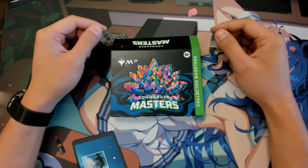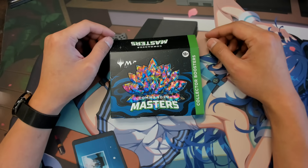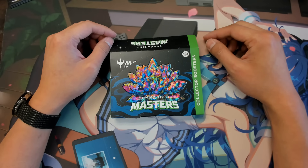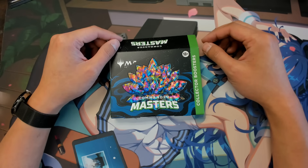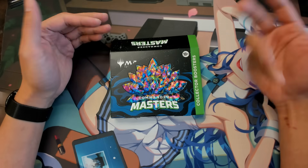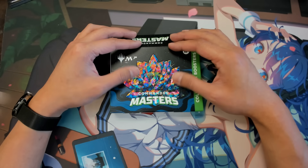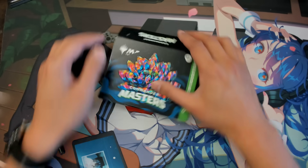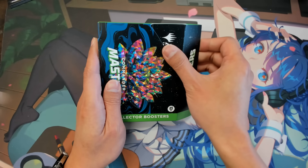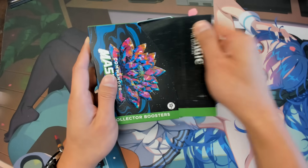We are a local game store in New Zealand and we'll be posting this once all the full spoilers are out, which should be this Friday. We didn't get this from anybody. The release date for Commander Masters is actually August 4th, so if it's something you think you'll like, go pre-order from your local game store, not Amazon — support them, they really need it.